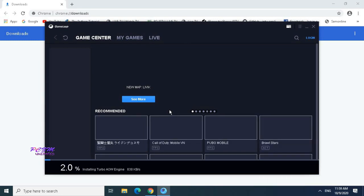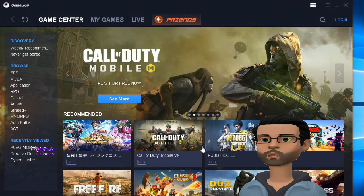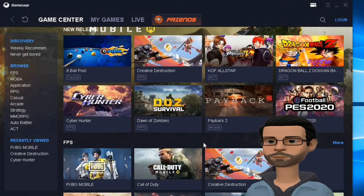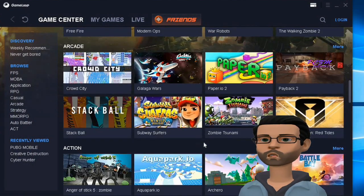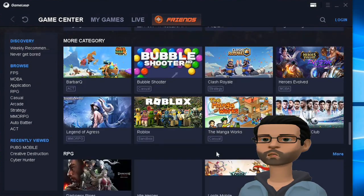Installation will take some time. I'm skipping the process. Now here is the GameLoop interface. Here you can install many types of apps and games compatible with it. You can see many games available here.